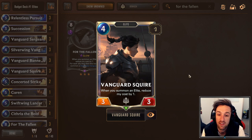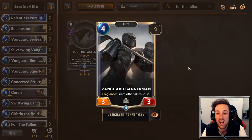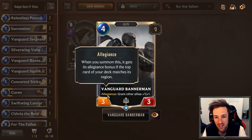Vanguard Squire comes with the elite tag, 4 mana, 3-3. When you summon an elite, reduce my cost by 1. It can actually provide this deck with some crazy swing and tempo turns, because reducing the cost of this is not hard when your deck is full of elites. Vanguard Bannerman makes a great option in this deck — 4 mana, 3-3 with the elite tag. If you get the Allegiance bonus, you'll grant other allies +1/+1.